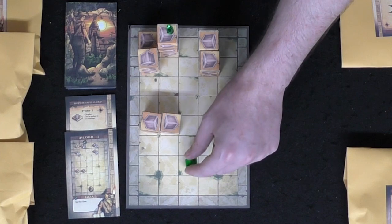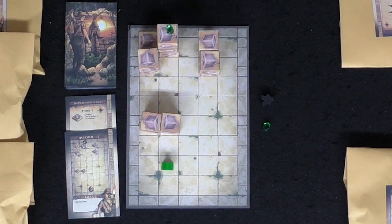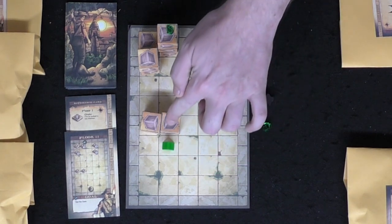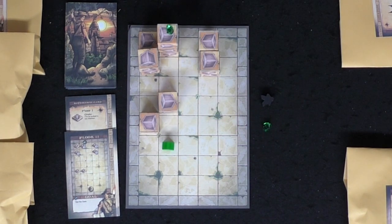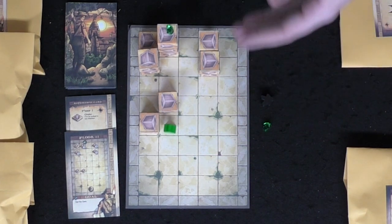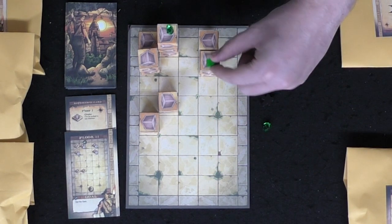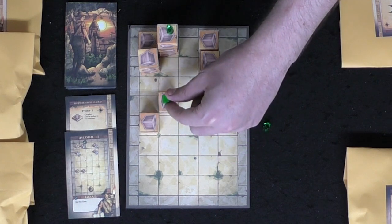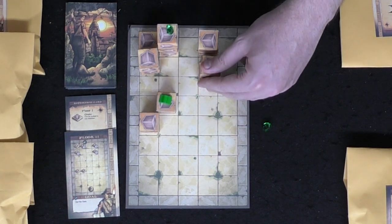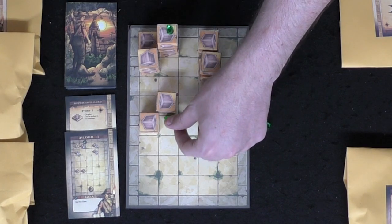The basic rules: you move orthogonally — up, down, left, and right — but not diagonally. When you come across a crate you can push it. Your other move is climbing up or down one floor at a time. You can't go up two floors at once, but you can climb one at a time, like stairs.